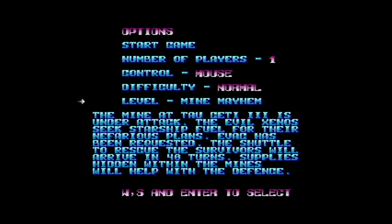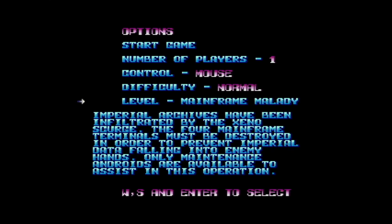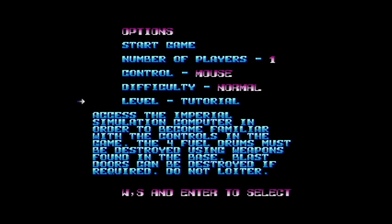We can select our levels here, and it gives us a brief overview of what we need to do for that level. The tutorial level is a good dropping-in point. Even if you have played Rebel Star and Laser Squad extensively, it's worth just doing this to get a feel for the mechanics and what all the different controls and icons actually do. On this level: access the Imperial simulation computer in order to become familiar with the controls. The four fuel drums must be destroyed using weapons found in the base. Blast doors can be destroyed if required. Do not loiter.